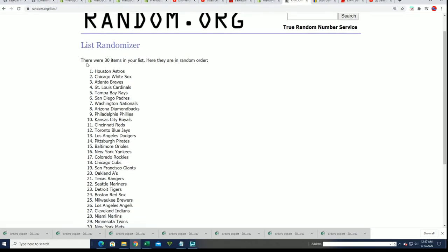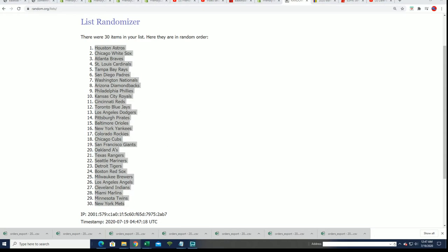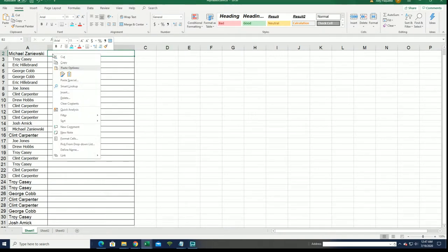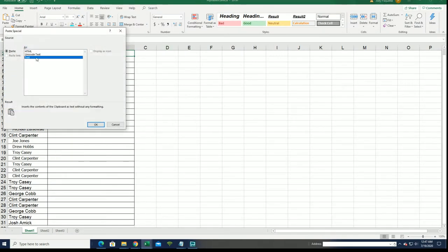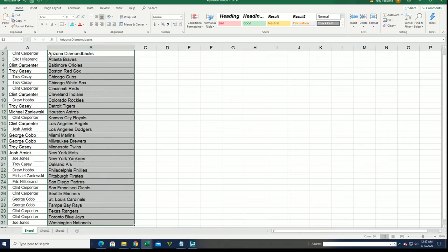Seven times through — who's going to get the Astros? Who's getting the White Sox? Who's getting the Dodgers? Who's getting the Royals? There's the Blue Jays for Clint, Dodgers for Josh. Good luck with the Yankees, Joe J. There's all kinds of good teams to own here. White Sox going to Troy C.